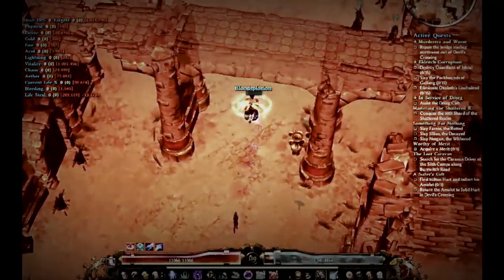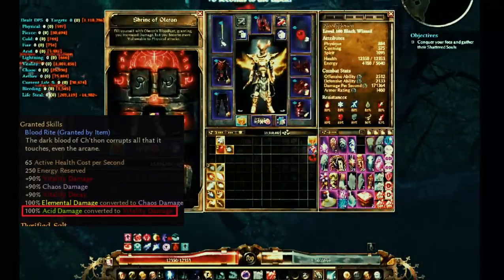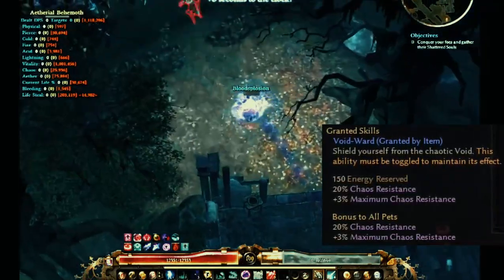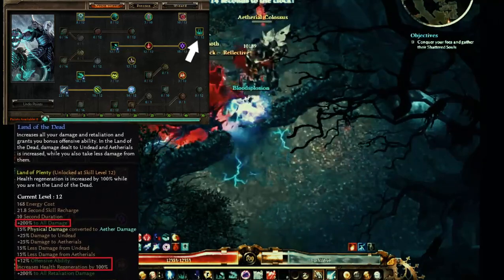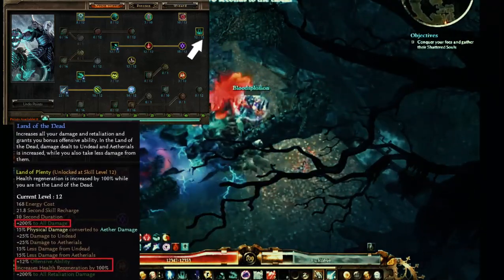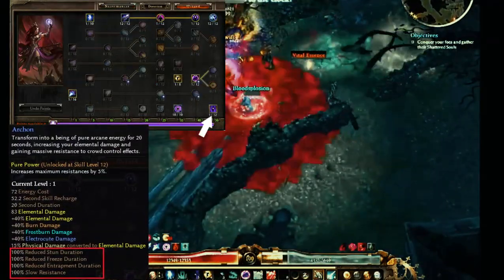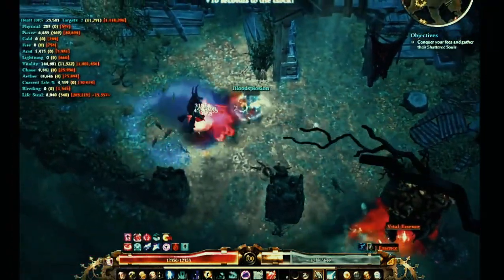We can teleport on top of this bridge here. We got our Blood Rite from our offhand — damage conversion over to Vitality and Chaos. We got a Void Ward which is just for extra resistance. Land of the Dead is extremely useful just for the extra 200% damage, as well as 100% health regen. And Archon is my oh-shit button — basically I can't be CC'd, though you cannot use Archon while you're stunned.